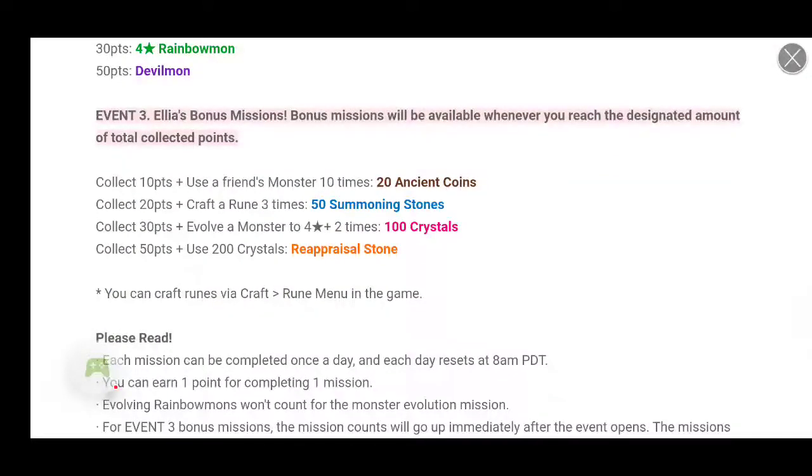Event number 3 is Ella's bonus mission. Bonus mission will be available whenever you reach the designated amount of total collected points. Collect 10 points plus use a friend's monster 10 times, you'll get 20 ancient coins. Collect 20 points plus craft a rune 3 times, you'll get 50 summoning stones. Collect 30 points and evolve a 4-star monster 2 times, you get 100 crystals. Collect 50 points and use 200 crystals, you get a reappraisal stone.